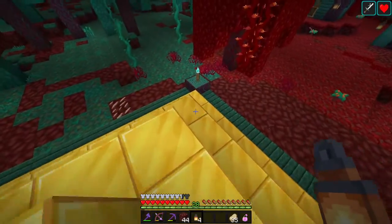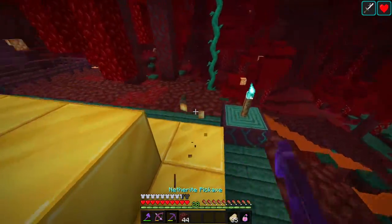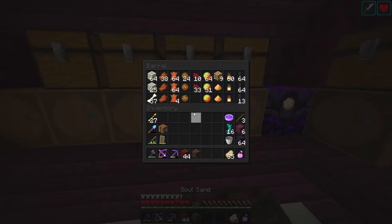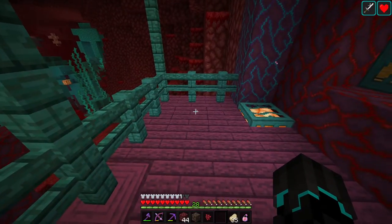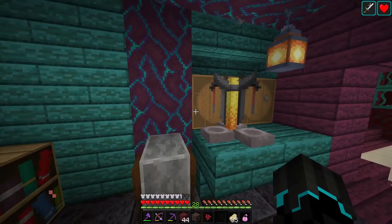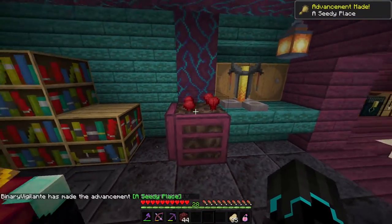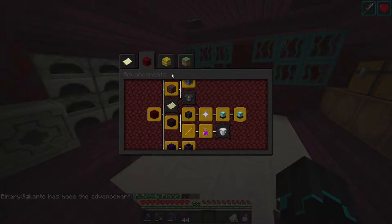I think I'm going to do the nether wart one next, because I should have soul sand and nether wart. I want to make a little bit of space for this - some sort of place I can do it. I was thinking maybe just having one over here by the brewing area. I really wanted it to be warp wood, but I don't have enough of that. Is this going to count? Yes - advancement: 'A Seedy Place.' Sweet. Plus it might actually become useful in the future.